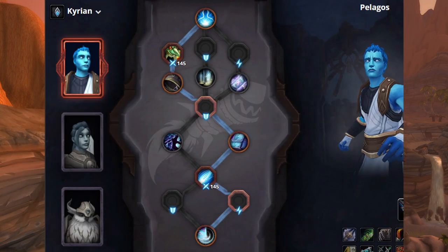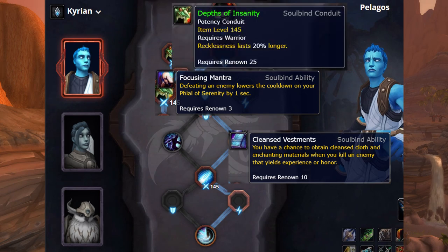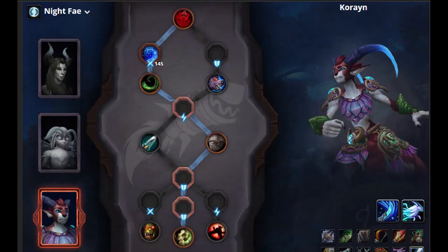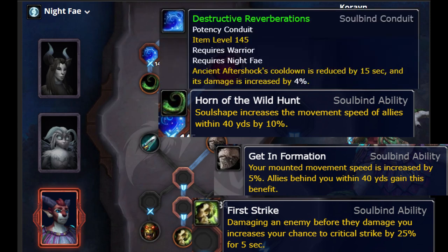If you're going Kyrian, then currently the best option appears to be using Pelagos as your soulbind, and then taking the path of going for Focusing Mantra and Cleansed Vestments. In your potency conduits, you should be using Depths of Insanity to increase the duration of Recklessness, and Piercing Verdict to increase the damage and rage generation of your Spear of Bastion. If you're going Night Fae, currently the best option appears to be using Corain as your soulbind, and taking the path of getting Horn of the Wild Hunt, Get Information, and First Strike. In your potency conduit, currently Destructive Reverberations appears to be the best choice in most contexts, though that could be subject to change.